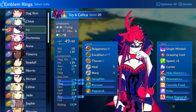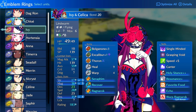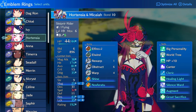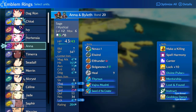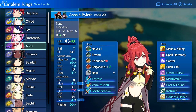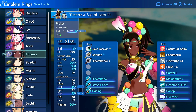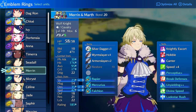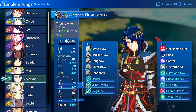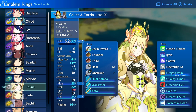Ivy would be a good user, though she typically wants speed so there may be better options since she's a bit slower. Hortensia could be okay if you want her to deal some damage — though I usually have her on Micaiah. Anna could make use of Celica. Tymera could use it to some degree but wants other things. Sadal shouldn't really use it; it doesn't make sense. Maren I would skip. Alcryst definitely has better options.